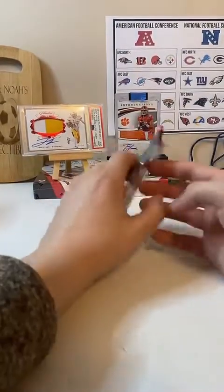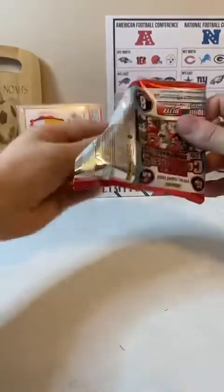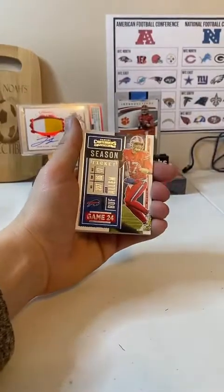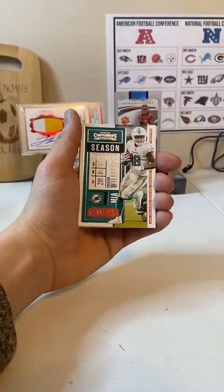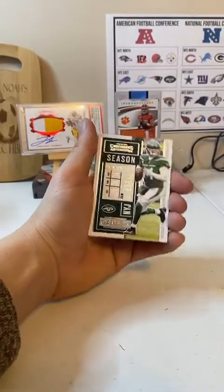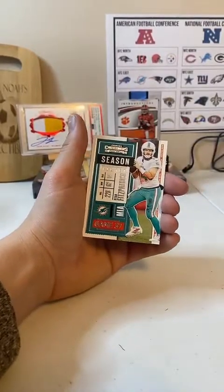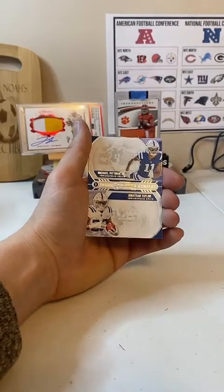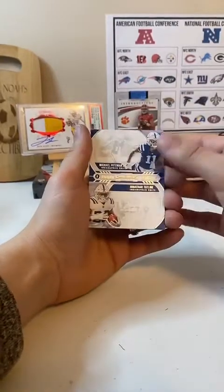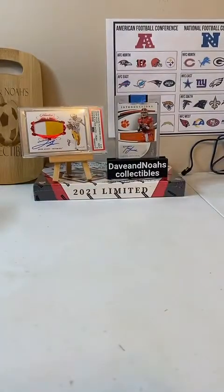All right, last pack of the 2020 Contenders. Let's see if we can get something good. Le'Veon Bell. Josh Allen. Preston Williams. Ezekiel Elliott. Sam Darnold. DJ Moore. Ryan Fitzpatrick. This one is Michael Pittman Jr. and Jonathan Taylor — both are on the Colts, so you won't have to randomize it. Rookie. And the Kid Reporter. It's a cool dual card.